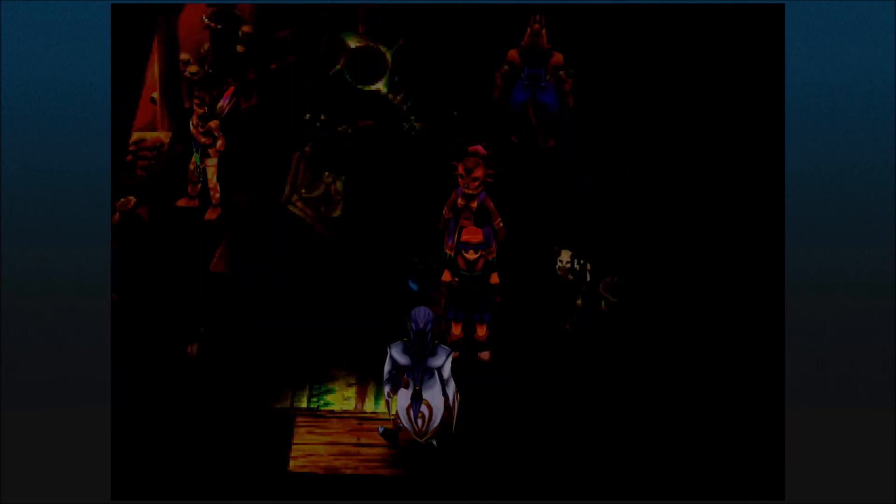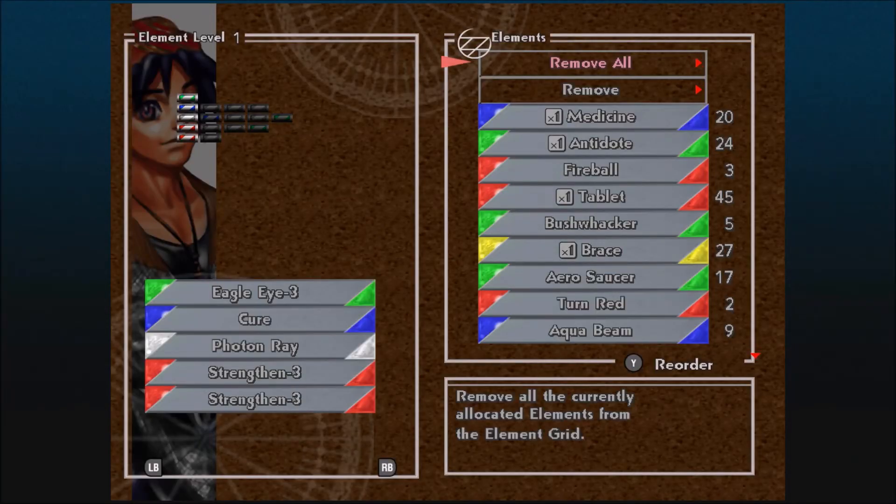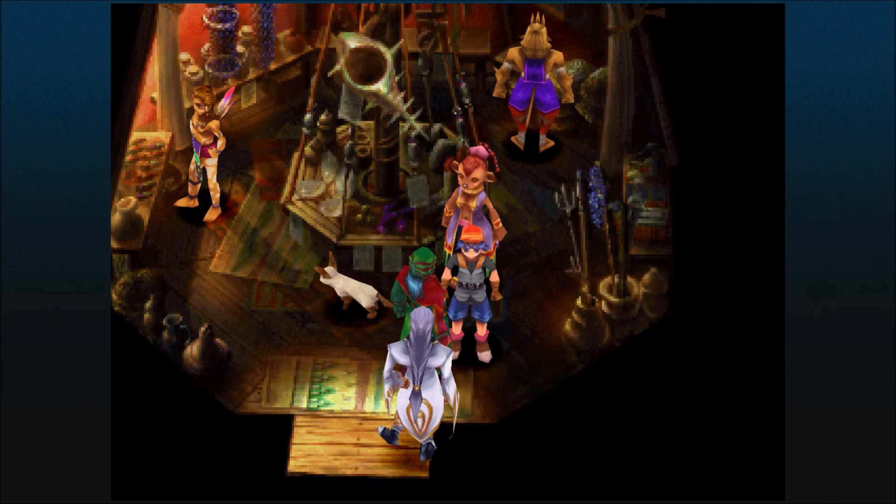One thing I found out: you don't need to put the Elemental Buffs in the higher slots — you can put them in the lower slots. I put Strength in for Surge at number 1 slot, Element Level 1. It does not matter where you place the buff spells. Anyway, I'll meet you guys back on Mount Pyre.